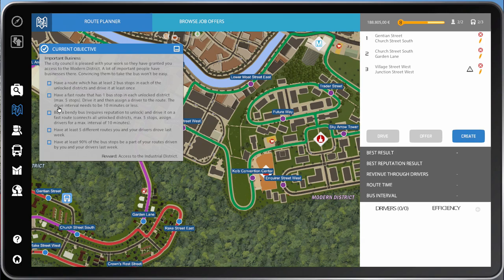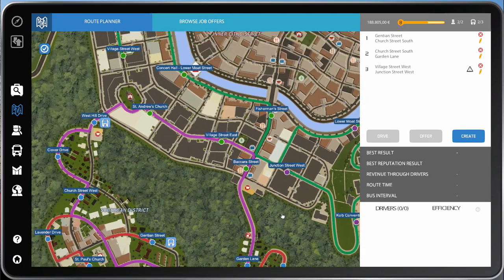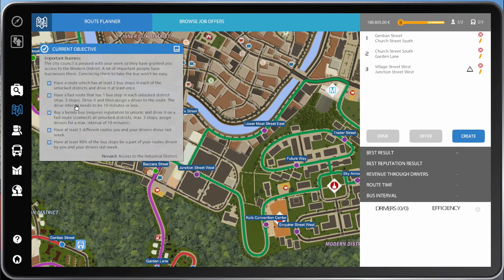Objective two is to have a fast route with one bus stop in each unlocked district, maximum of five stops, drive it and assign it to a driver. The drive interval needs to be 10 minutes or less. That would be quite simple — start at Garden Lane, go to Backara Street, and there. We've only got three districts so that wouldn't take 10 minutes.